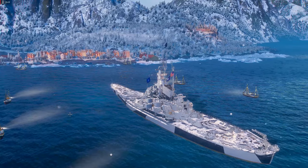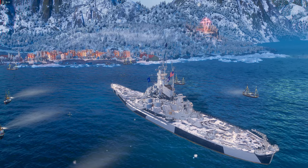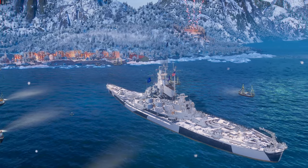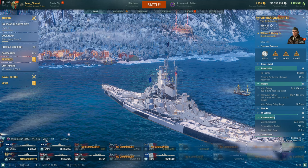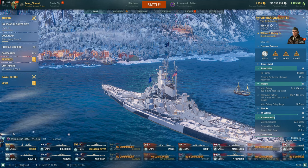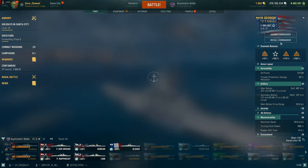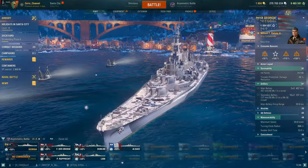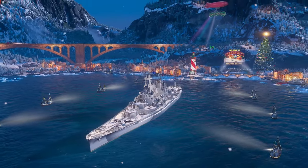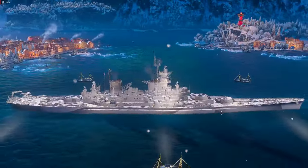At tier 9, very simply: I like the USS Georgia. It's very fun, very maneuverable, and very fast, and it hits really hard even though it only has six guns. I honestly believe it's one of the strongest tier 9 battleships in the entire game. It also has the fastest reload and overmatch capability.